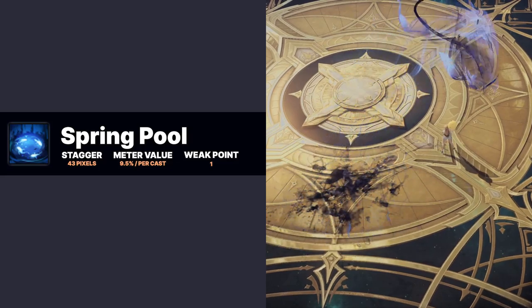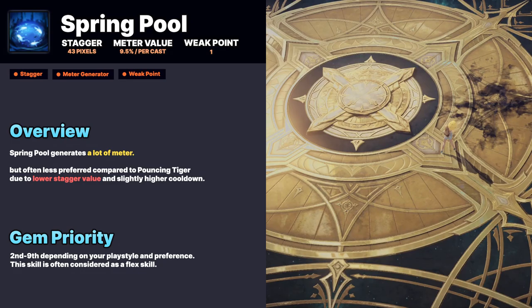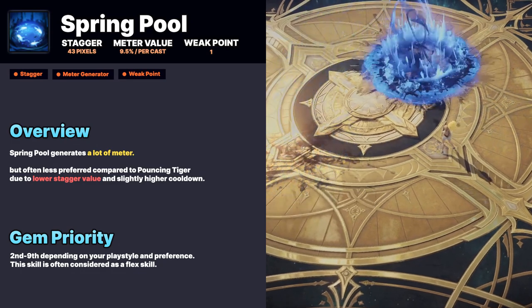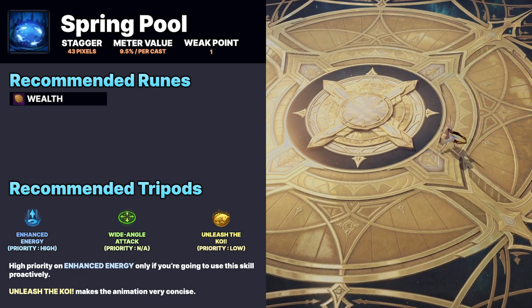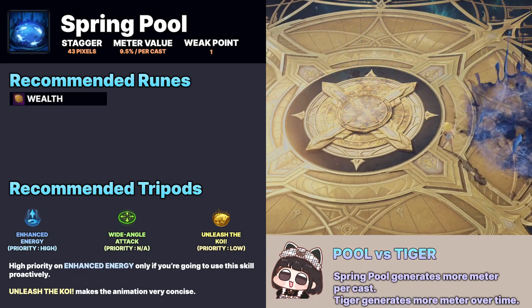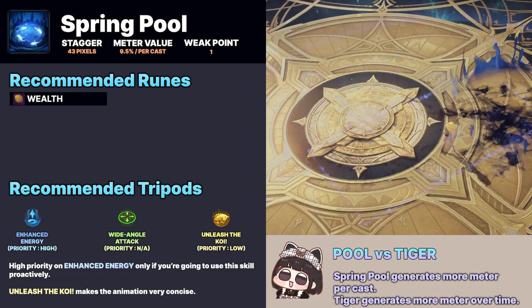Spring generates a lot of meter but is often less preferred compared to Bouncing Tiger due to lower stagger value and slightly higher cooldown. This skill is usually considered an 8th flex skill along with Milky Way, Grand Wing, or Upward Stroke.